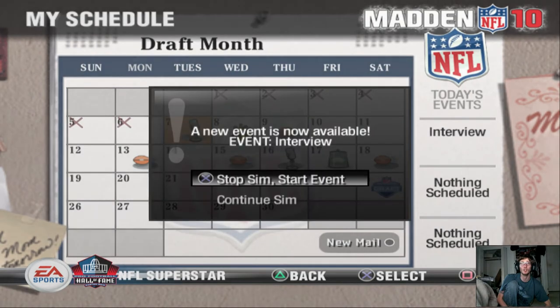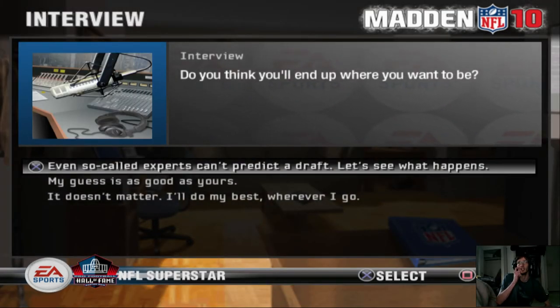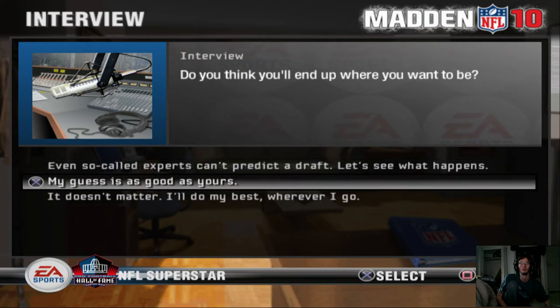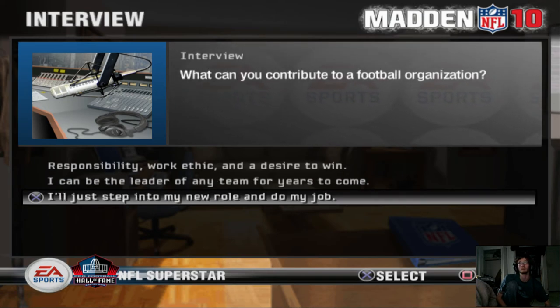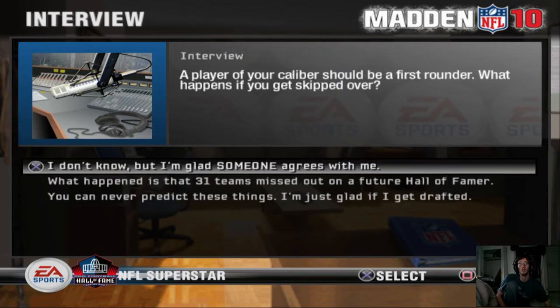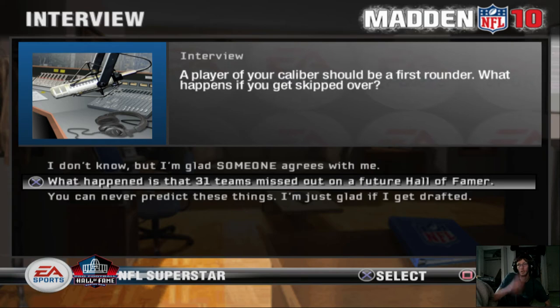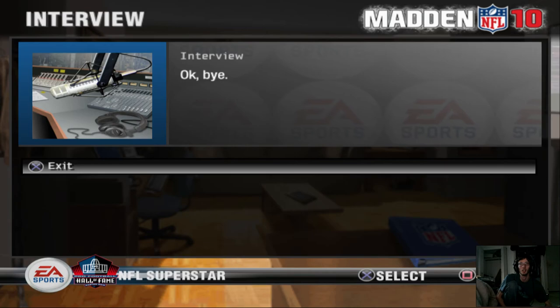We got a new role. You think you'll end up where you want to be? Doesn't matter, I'll do my best wherever I go. Actually, we know where we'll be — you're ready! What can I contribute to the football organization? Responsibility. Desire to win. Player of your caliber should be a first rounder. What happens if you get skipped over? Missed out on a future Hall of Famer. Once I get drafted, what's the next training camp? Bye.